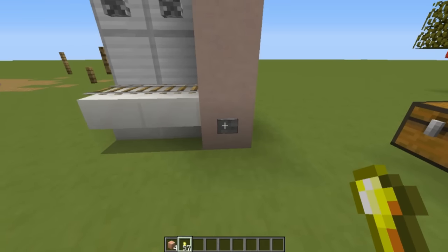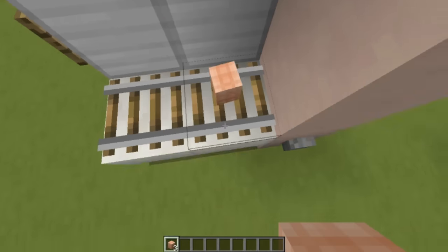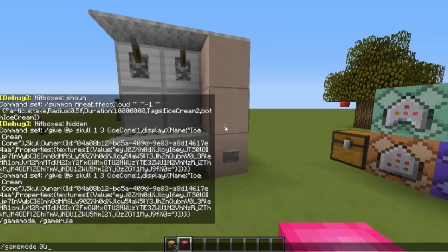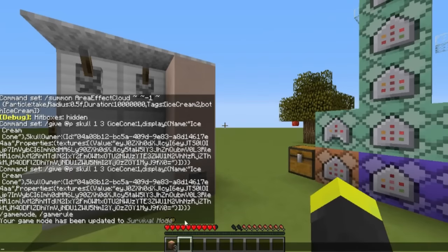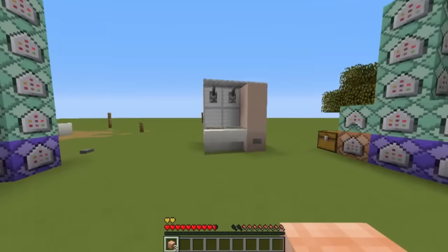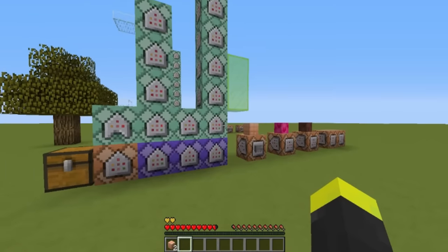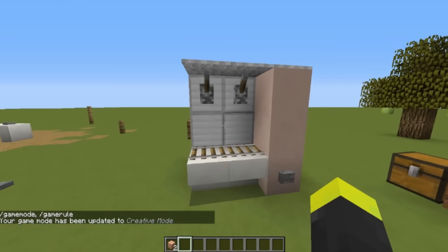With one coin you can purchase one ice cream cone. Let's say I want to fill this cone with strawberry ice cream — drop it right here and flip the lever, and the ice cream will be filled. Now we have a nice strawberry ice cream. Going into survival mode, I can eat it and it gives me one and a half hunger bars and also two extra hearts of absorption lasting for two minutes. Same with the chocolate ice cream — drop it, activate the lever, it fills up. Eat it and you get hunger restored and the absorption effect.